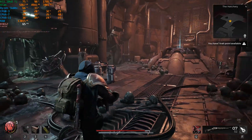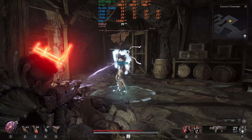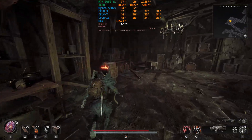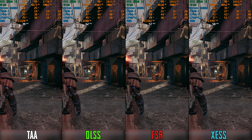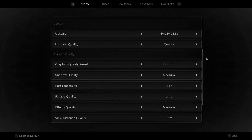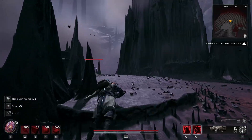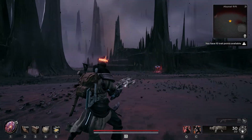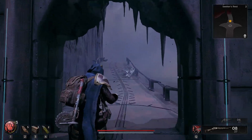Overall, Remnant 2, just like most 2023 titles, feels rushed out before it was ready for release. The visuals on screen don't justify the game's performance demands, especially at native resolution, which makes using upscaling technologies like DLSS, FSR, and XESS essential for most users to get decent performance. The game doesn't offer a lot of settings to tweak, and some demanding settings like shadows and effects quality control too many visual aspects at once, taking away the customization we'd expect from a good PC port. We can only hope that Gunfire will continue to enhance the performance of Remnant 2 through upcoming updates.